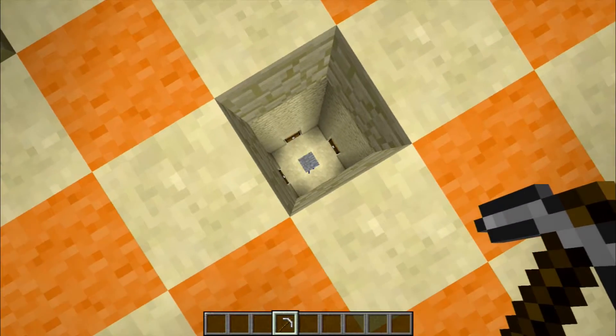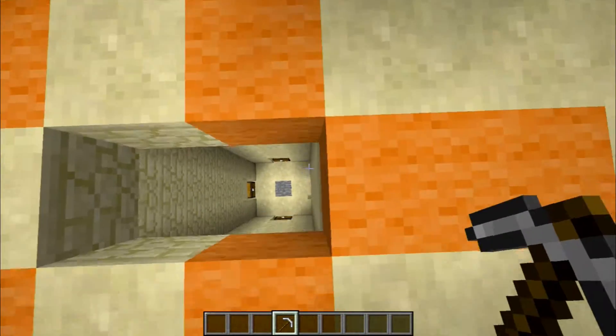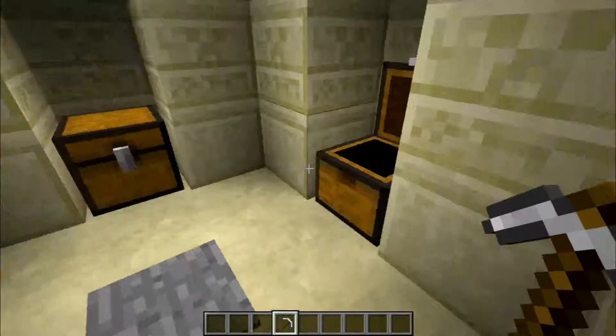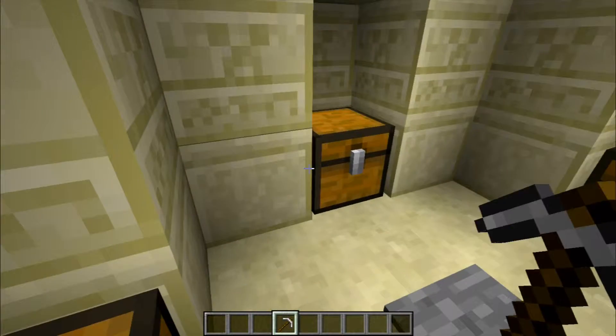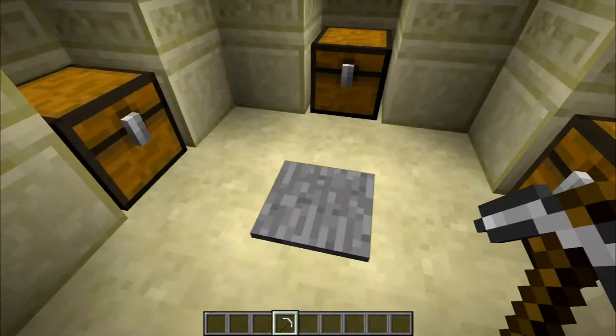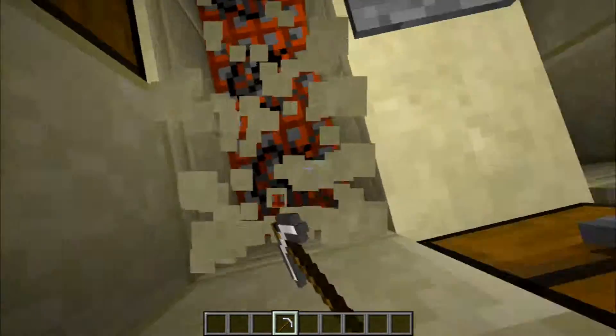I decided I wanted to mine the wool for making a bed, because that's easier than trying to find sheep. What is actually down underneath the blue wool is four chests in a little room, all loaded with really good goodies — and a pressure plate in the middle. The pressure plate is hooked to TNT.